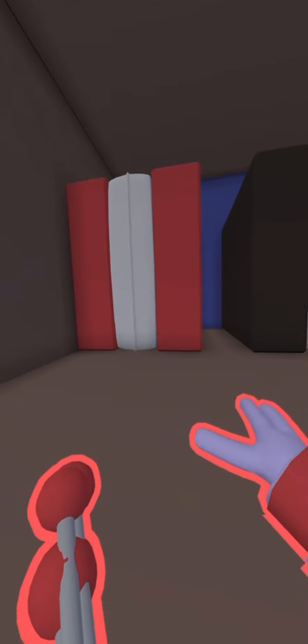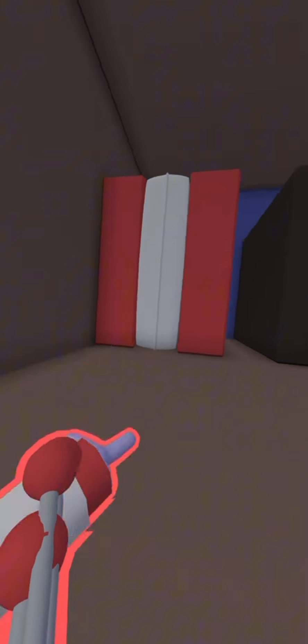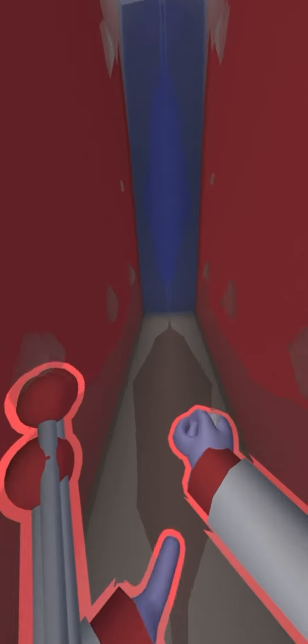This is a bookshelf — it just has books, but you can hide in it by taking the pillow block, placing it, going inside, and placing it again. And if you go up here there's a Wii remote and Wii console — it still has a strap up there.